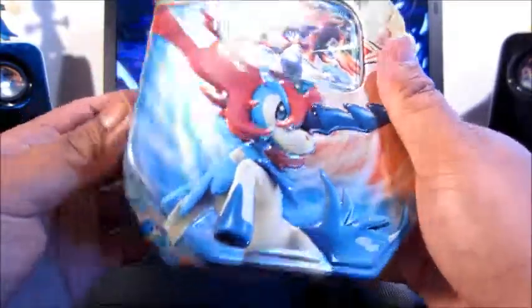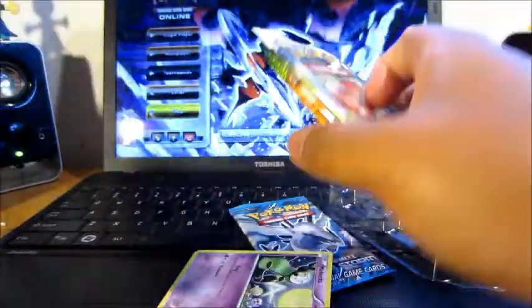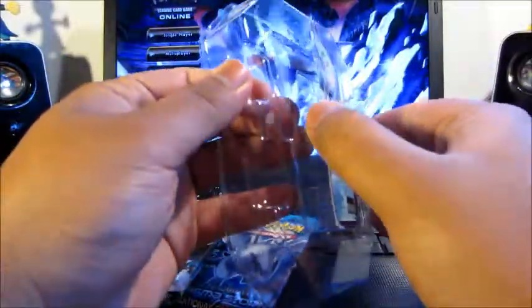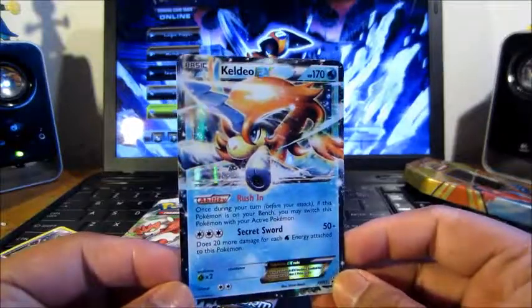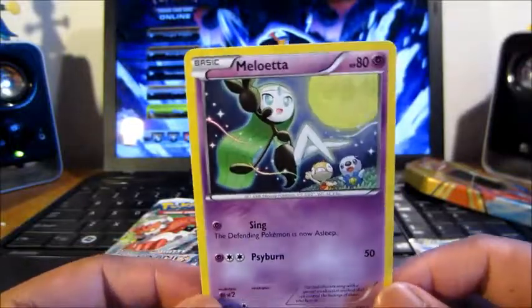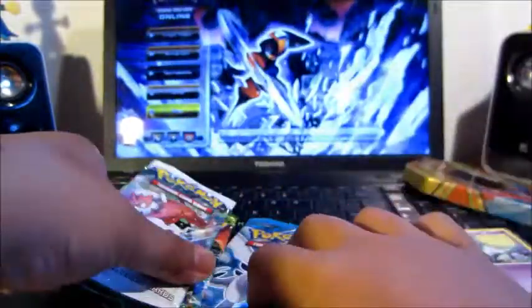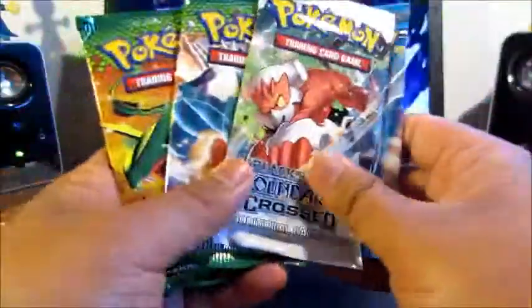Let's get this puppy open and see what we got. I'll hide the code card because I actually need the code. This tin comes with a Keldeo EX promo, which is a bit different from the Keldeo you find in random booster packs. It also comes with a Meloetta from Boundaries Crossed, two Dragons Exalted packs, one Boundaries Crossed, and one Plasma Storm. I'm going to start oldest to newest.